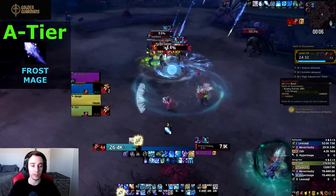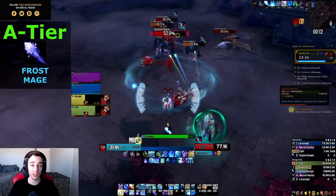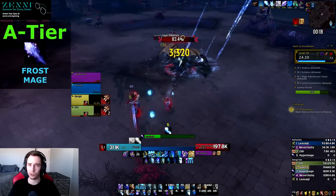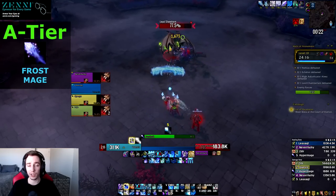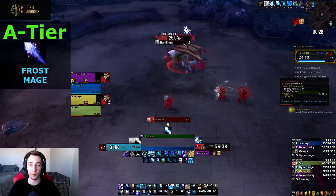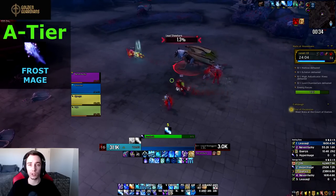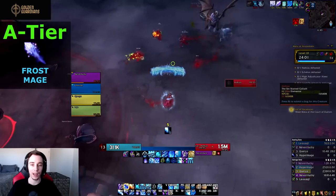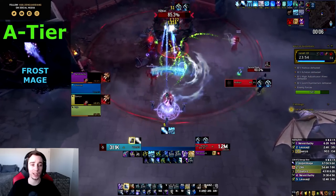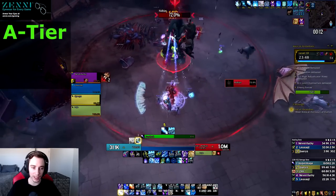The one drawback of Frost Mage is it doesn't perform on spread cleave. If targets are away from the boss you're not getting extra procs from Frozen Orb, you don't have any DoTs to put up, so you're essentially doing single target damage and ignoring adds 20-30 yards away from the boss. Luckily in Nathria there are few situations where that's the case, and classes like Shadow Priest and Affliction Warlock should handle it while Mages do what they're good at.